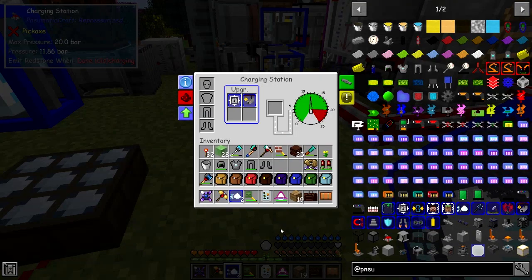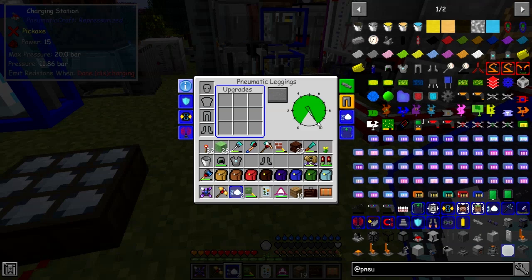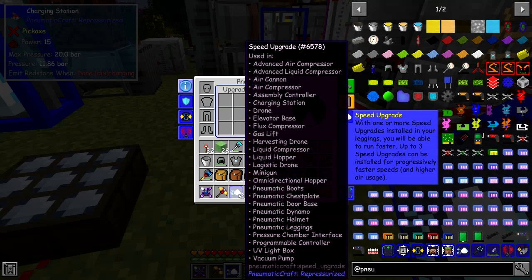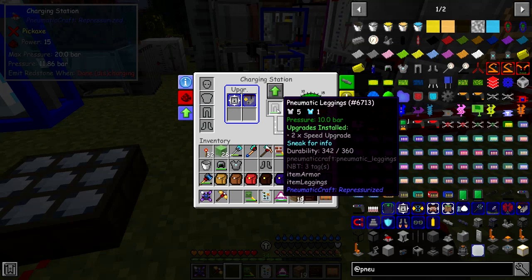Let's put in here the chest piece, the leggings. When you put it in here, you get this green arrow up at the top to manage your upgrades for Pneumatic Craft. Select this one and it shows you all down the side what the different upgrades are. One of these is a speed upgrade — with one or more speed upgrades installed, your leggings will be able to run faster. Up to three speed upgrades can be installed for progressively faster speeds and higher air usage. So you just take the speed upgrades and shift-click those in.